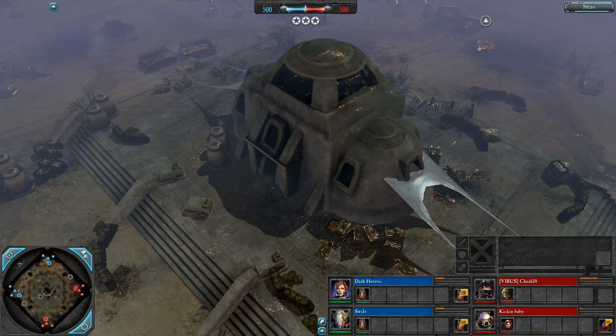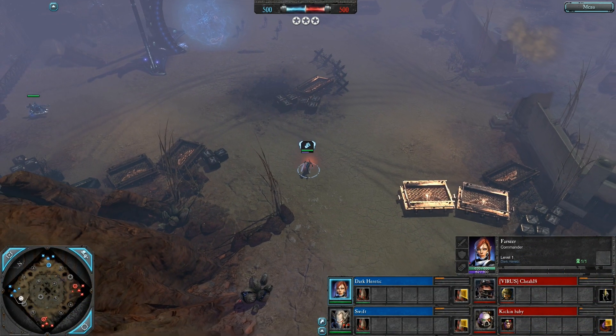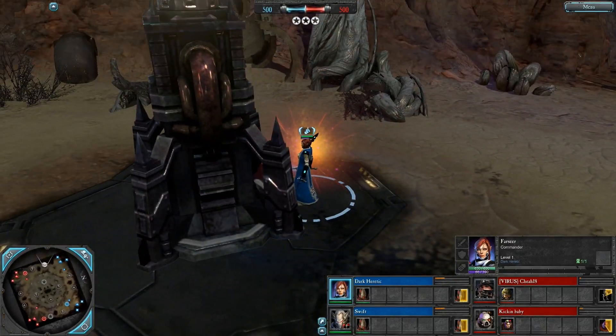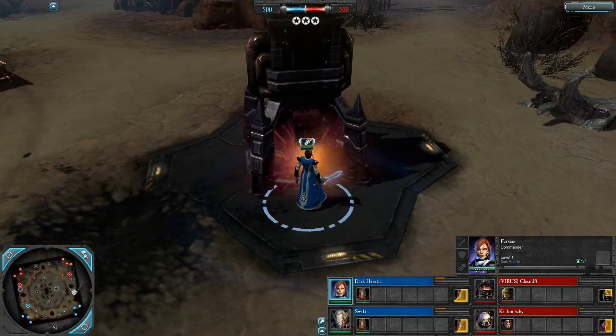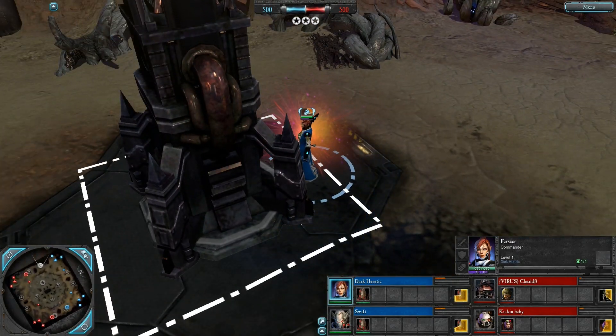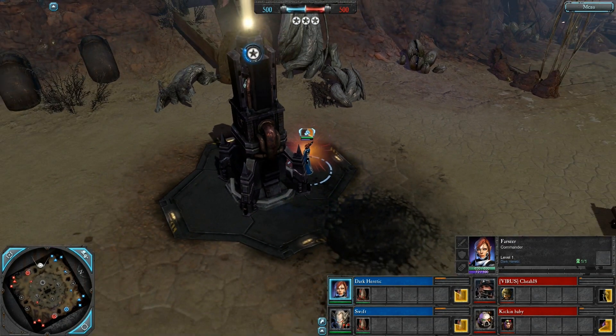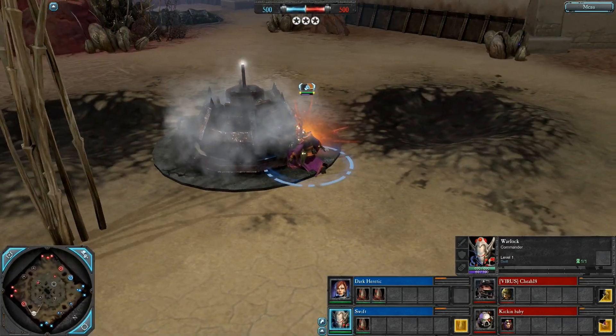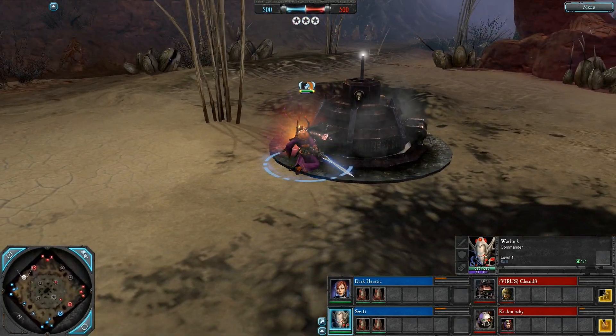Hey people, Injured here — 2v2 Desert Showdown. Blue team, bunch of Eldar. First up is Dark Heretic as a Farseer, a support commander that fights in melee combat with awesome buffs, debuffs, and control abilities, and good mobility with Fleet. Alongside him, Swift is a Warlock melee commander that leaps into combat — awesome disruption and mobility.